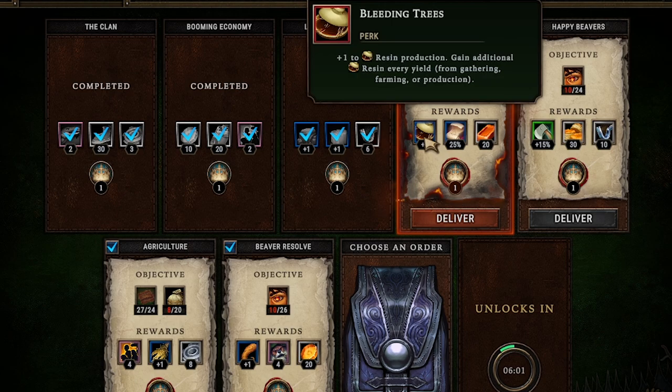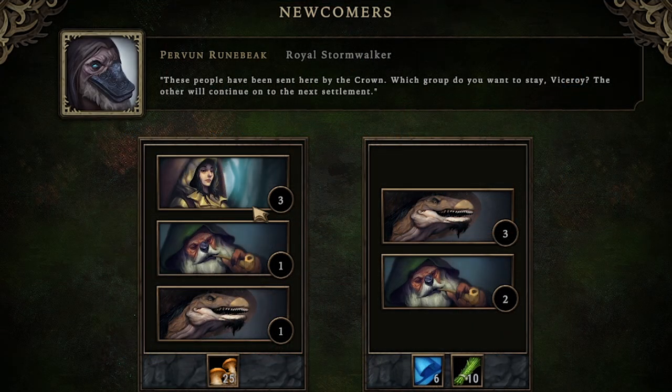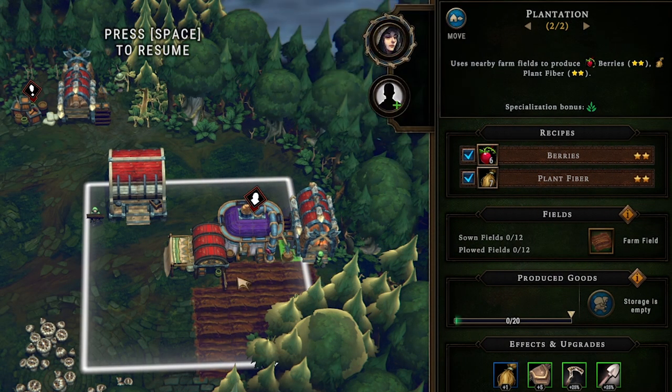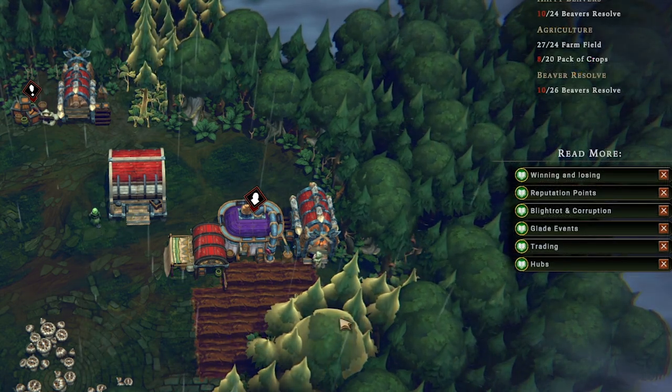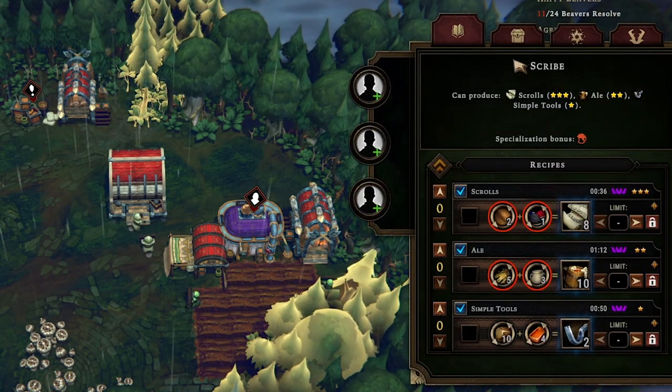We burned one extra oil but we now get the plus one resin production. Right now we're getting two resin every time we cut down a tree — not sure if the plus one will increase that further. We get three newcomers and take the three humans since they can farm really well; I was looking for humans to man the plantation. We brought some woodcutters over to clear remaining trees since a couple farm fields are probably blocked.